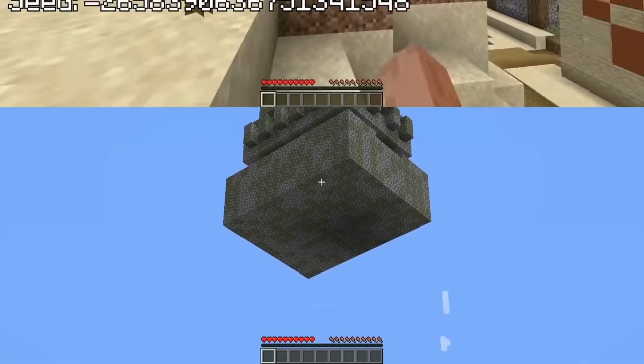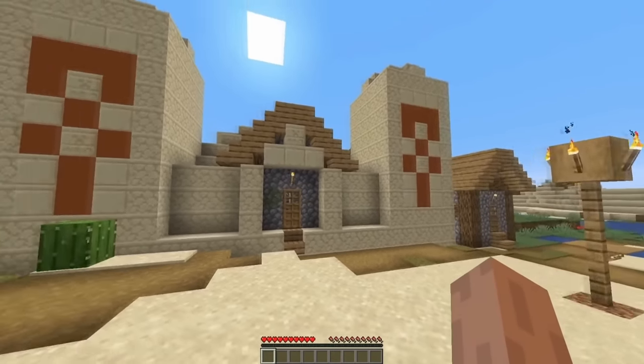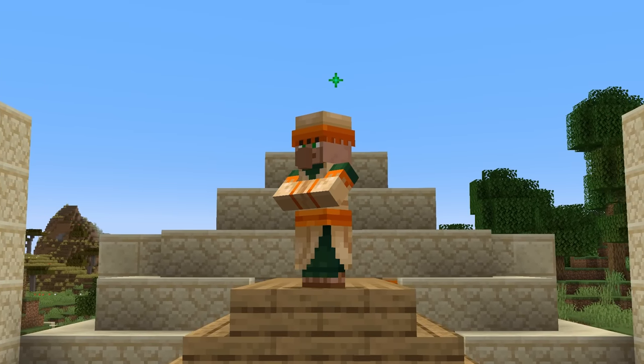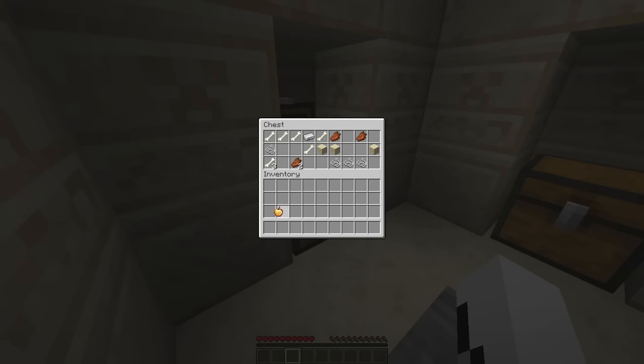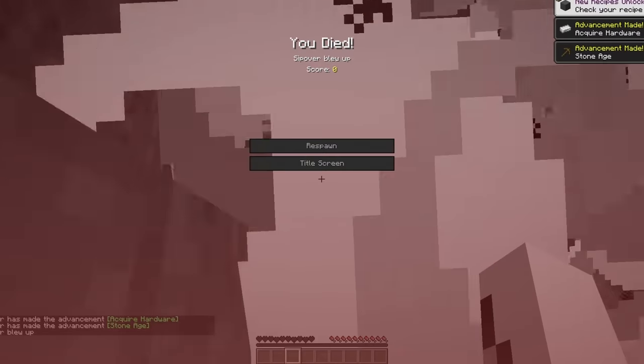Speaking of weird temple formations, check out this seed with a desert temple that generated perfectly inside of a village home. If Hank here clearly wasn't already the richest villager in town, there's even a golden enchanted apple inside of one of the chests. Come on, Hank, what are you doing?